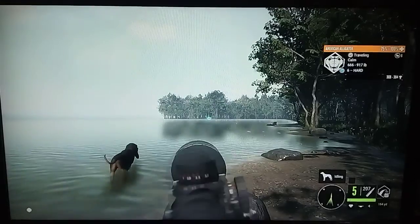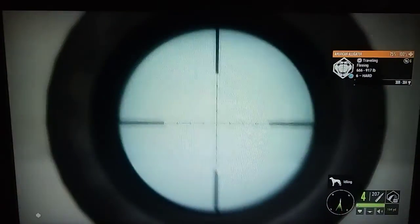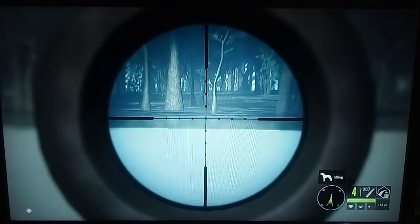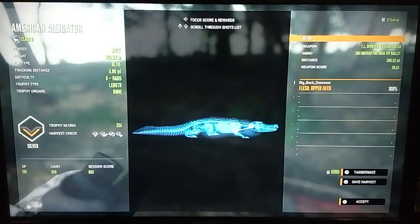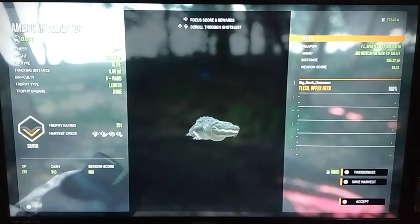A couple of those others went down in the water and aren't going to float back up, but we actually made a neck shot on that guy and dropped him on the spot. Here he is — perfect neck shot with the 303, a little bit low but we got him. He's a silver, scoring 351.